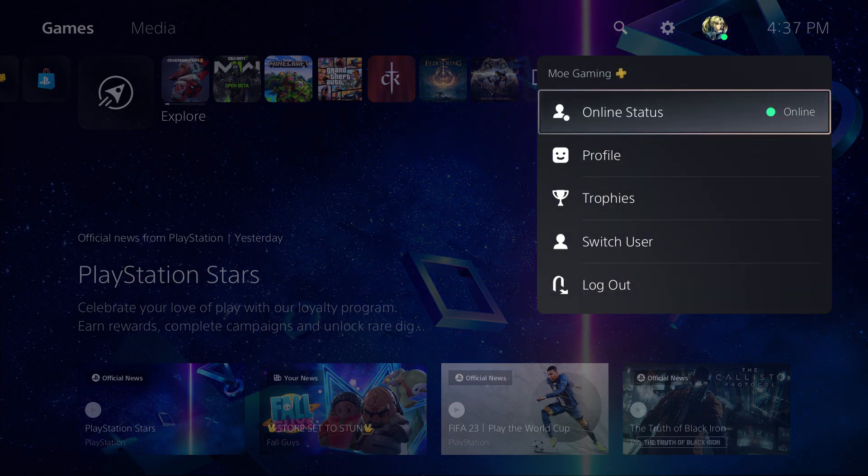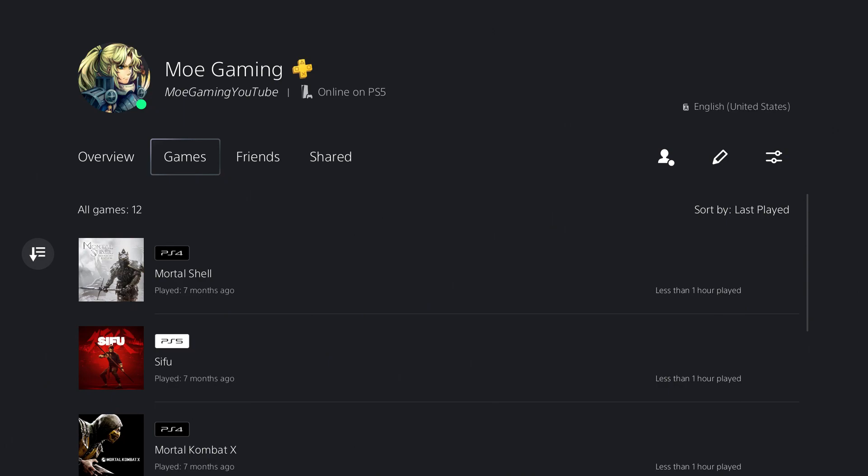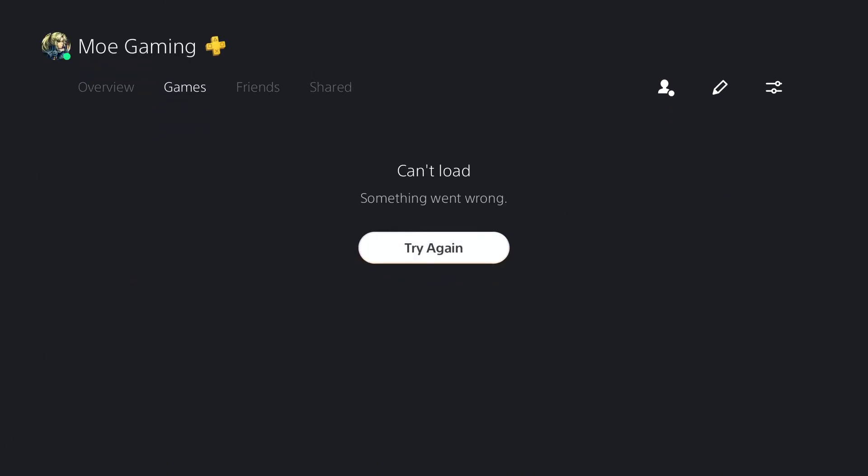So the way you do this is you go over to your name, go into your profile, hover over to the Games tab — and over here you can see your games. It just popped up and vanished for a second there.